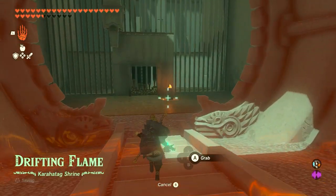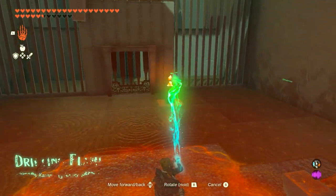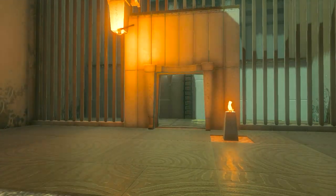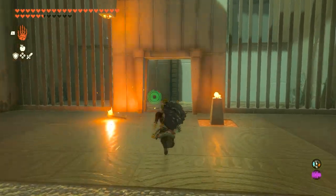Now if you're at the shrine and you want to know how to solve it, the first thing to know is that this has to do with fire. I recommend using Ultra Hand to pick up the torch, lighting it, and then using it to light the other flame at the top left so that you can open up the first door.